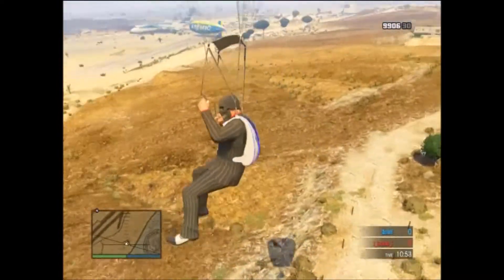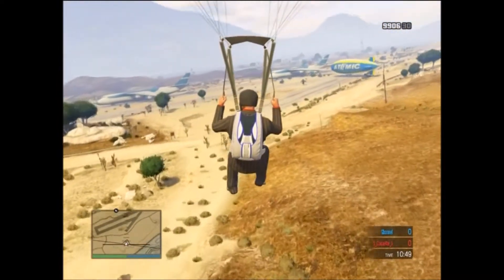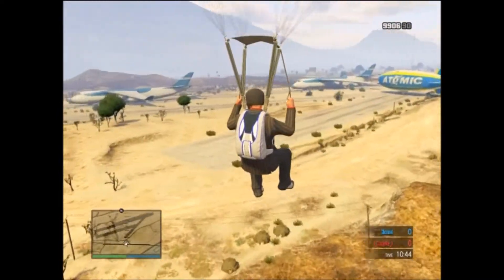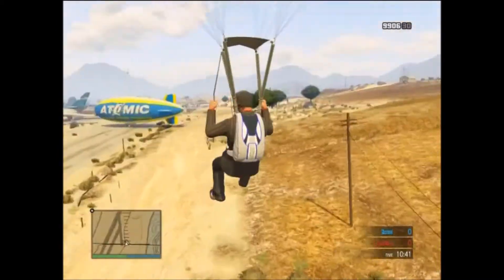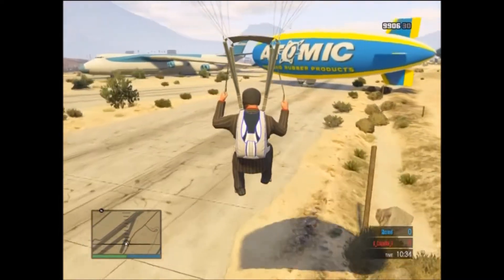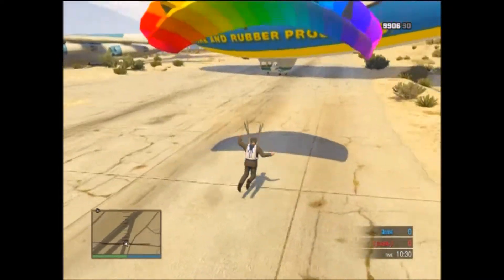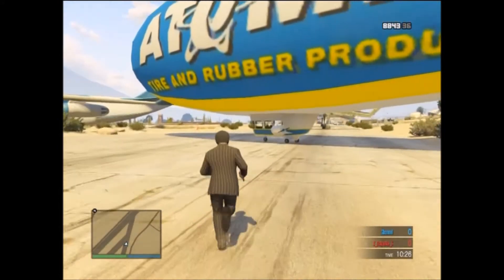There we go, destroyed. Now time to fly back. So as you can see, there are two more cargo planes here — all three of them are lined up. I believe they all have enough space to take off immediately, not sure about these two. I grabbed the first one and barely made it off the runway.